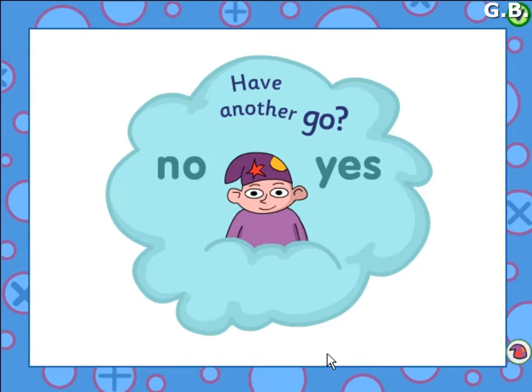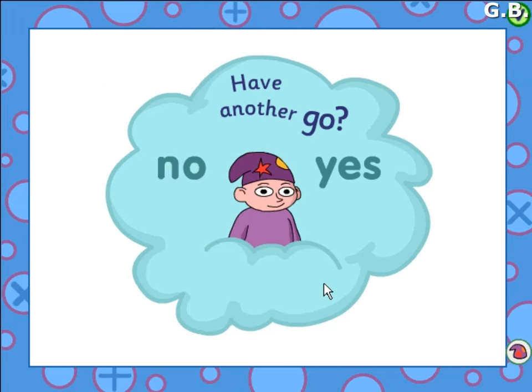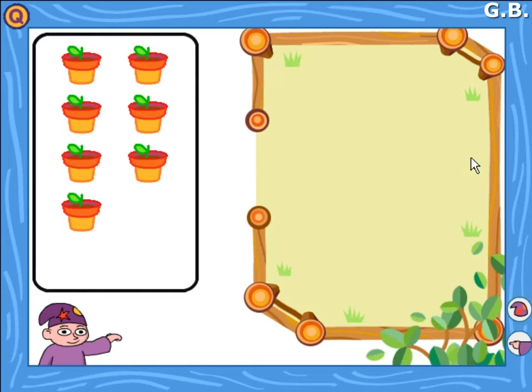Have another go. Back to choose again. Wizit's number workshop. Choose a game. You have clicked on Count with Wizit.